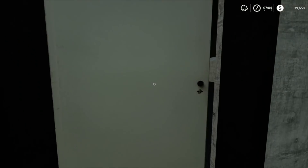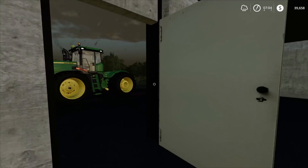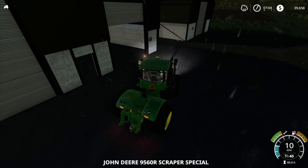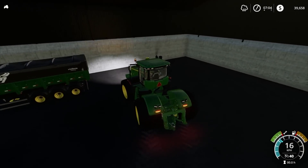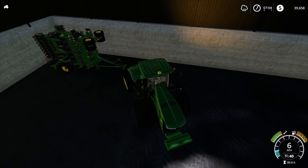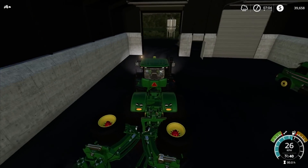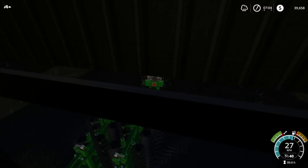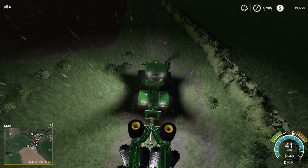We put our plow in this shed — keep having dramas with this door. There's our plow. We're going to plow the field just here — that's pretty much the only field we've got ready to plow. We also have a truck in here with a full load of barley on board, so we can take that down and possibly sell that as well. I'm going to turn all the lights on because it's pretty dark out here today.